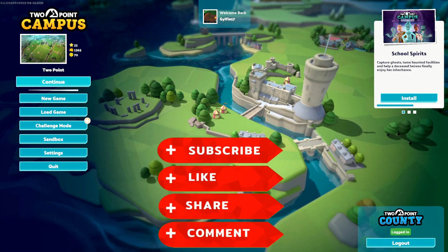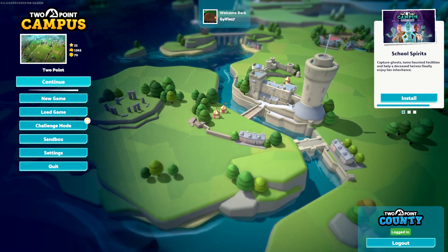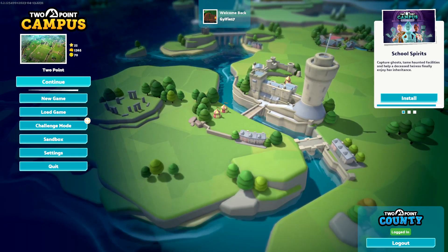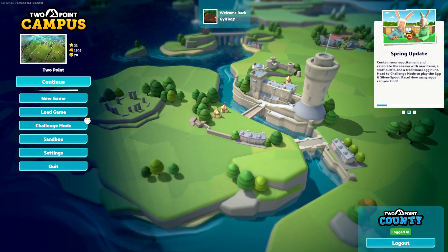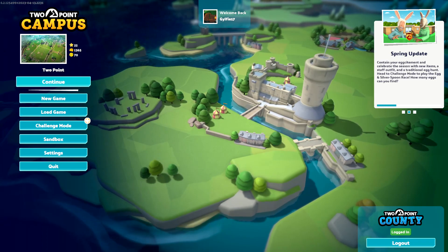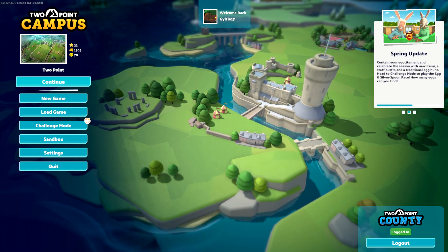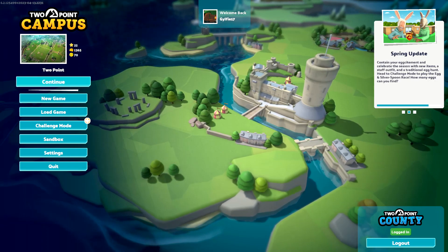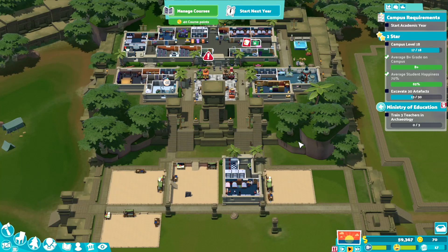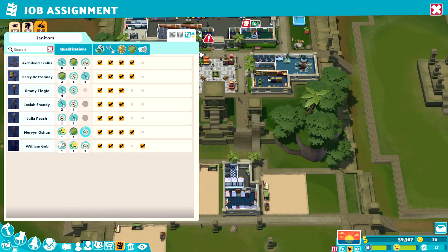Hello everybody, welcome back to another episode of Two Point Campus. When we last left off, we did a major build-out of our Peverly Ruins Archaeology School. Today we're going to jump back in and start the year and see where we go from there. Lots of jobs for janitors — that doesn't surprise me because we built three new buildings and we only have seven janitors.